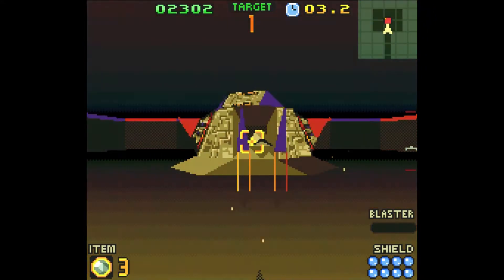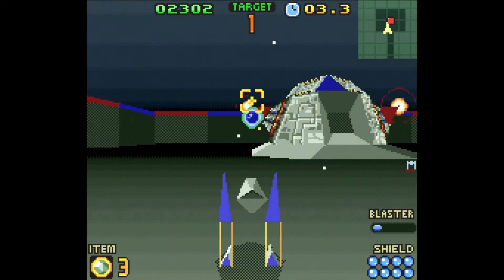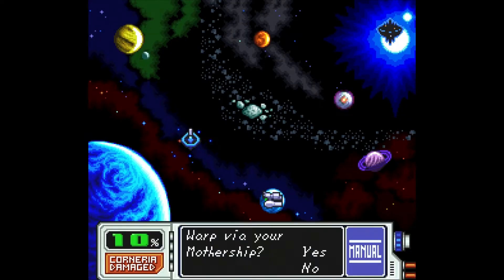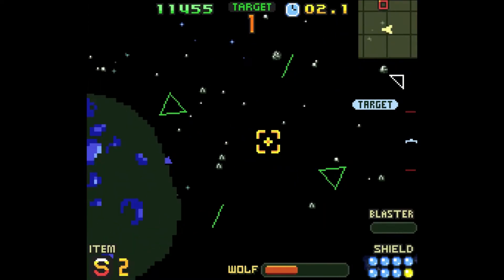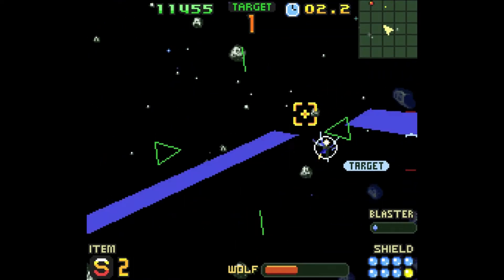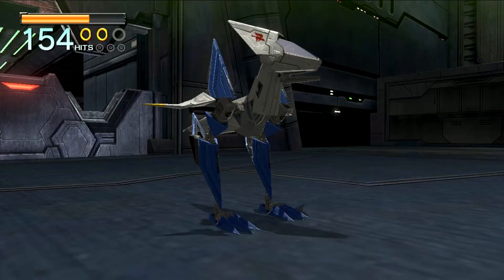It's actually really impressive how many complex ideas that weren't common at the time are present in Star Fox 2, such as the open-ended gameplay, permanent death, and rogue-like elements. Also, many concepts were later reused in other Star Fox games, like the map in Star Fox Command and the chicken transformation in Star Fox Zero.